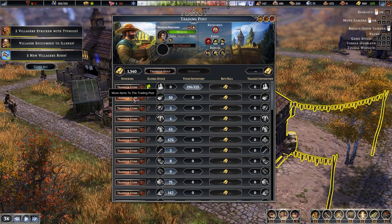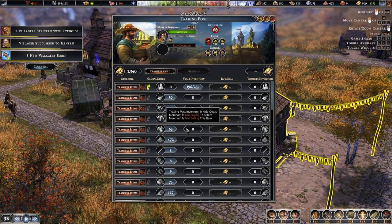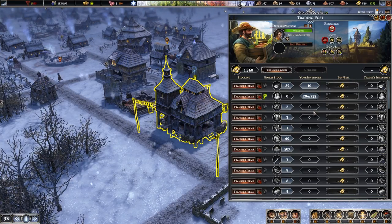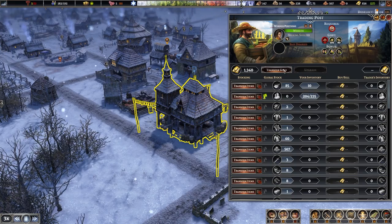For example, with smoked meat: click move items to trading post, drag it to the number you want — say 10 of your 50 — and click confirm. You'll see a green icon appear, the same as the one hovering over the candles. These green icons mean the trading post hasn't yet reached the target amount you've set — it's just telling you that item is still being stocked.